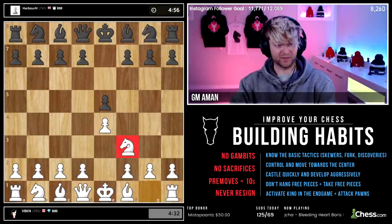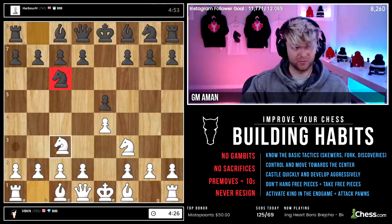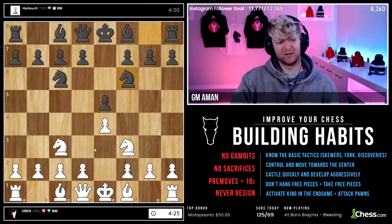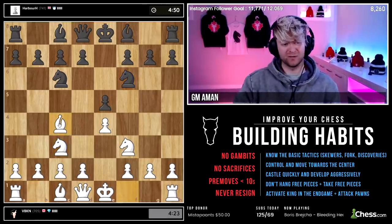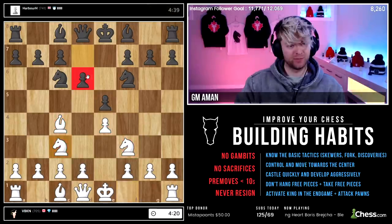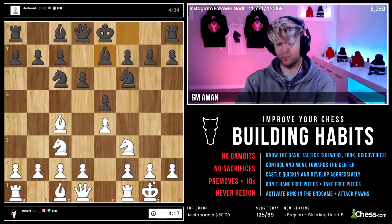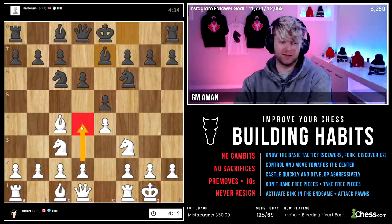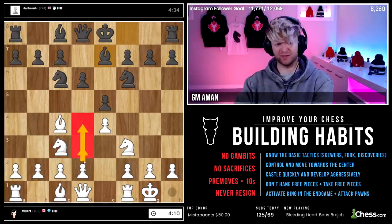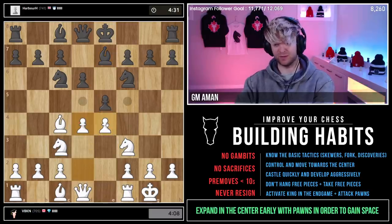e4 e5, knight f3 — we've already seen this. Knight c6. We've seen this setup before. Let's castle. What did we say about d4? Generally after this, if it's possible to play d4 instead of d3 and it's well defended enough — which it is — then we're gonna do it.